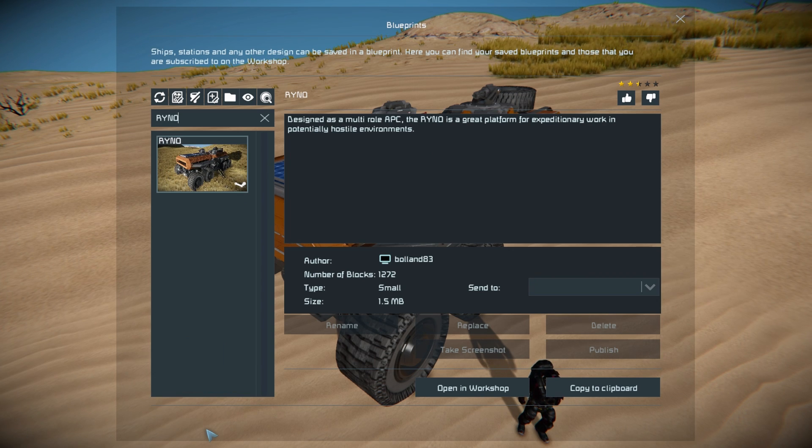The Rhino is 1,272 small blocks. With that name, I doubt it's going to rip you a new one — 10 points if you get that reference.